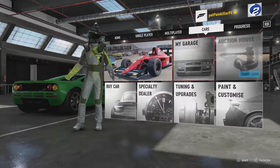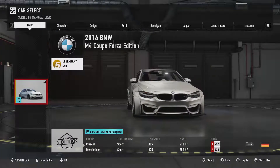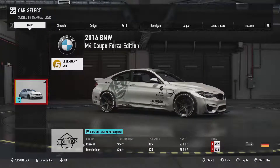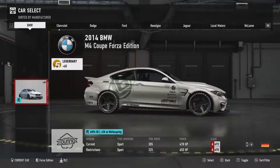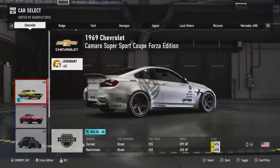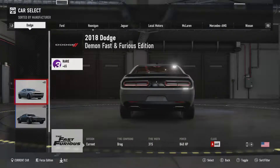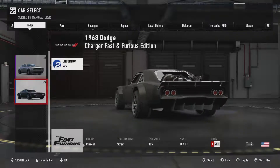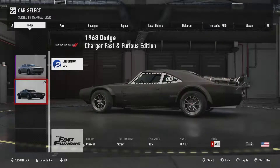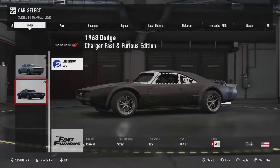First of all, I want to show you my garage because I've collected all the Fast and Furious and Hoonigan cars with the free car packs in the VIP version of the game. I also opened some VIP crates, and I earned a card that we're gonna use this episode. But these are just - look at this Charger. We're gonna use all of these cars in this Let's Play so stay tuned for that.